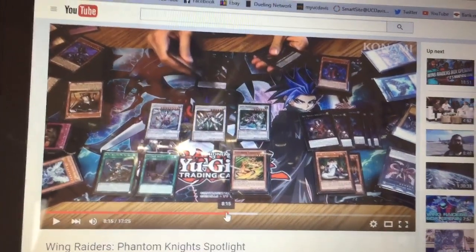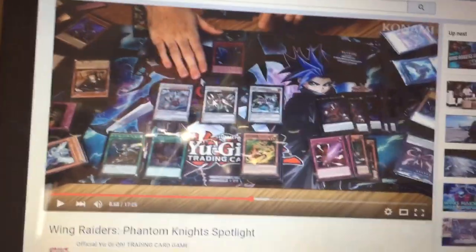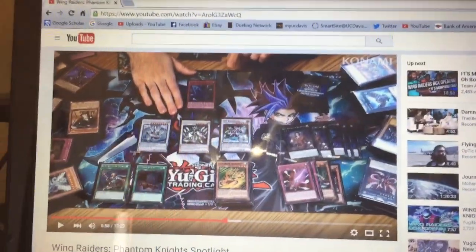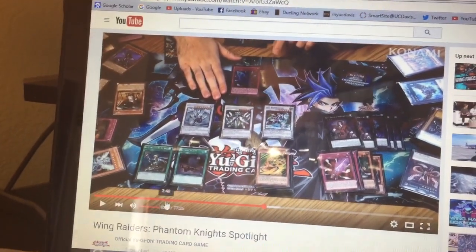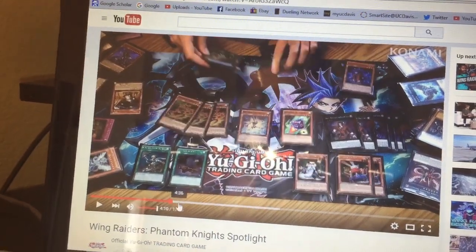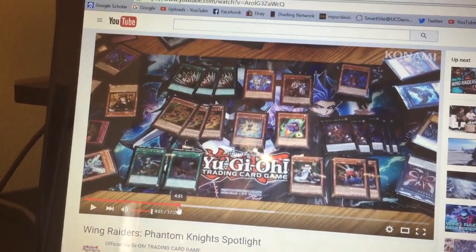So if you guys are interested in seeing these, I'll link this video down below. It's not so much for the actual video, but I figured some people wanted to get a quick glimpse of what some of these Gold Rare cards might look like, specifically the Stardust Charge Warrior and the Ghost Ogre and Snow Rabbit — something interesting you guys might not otherwise see if you're not actually subbed to this.